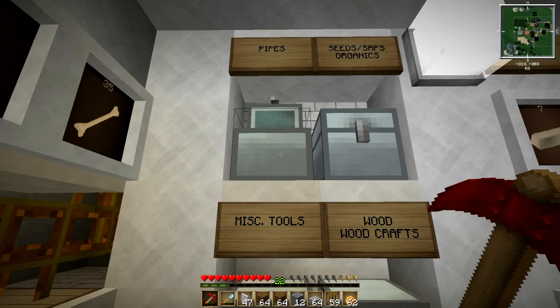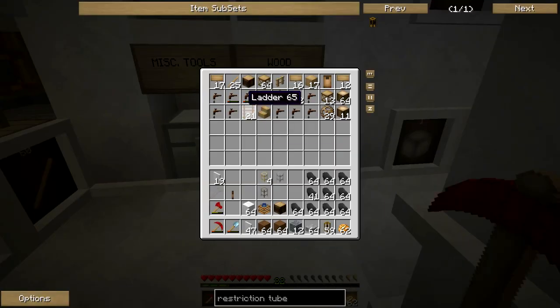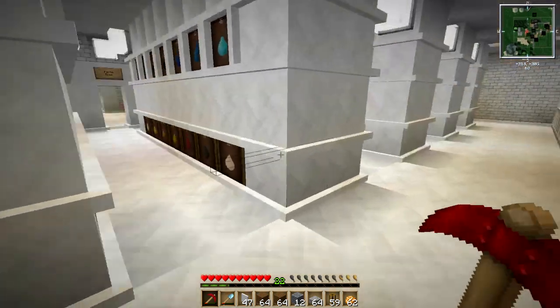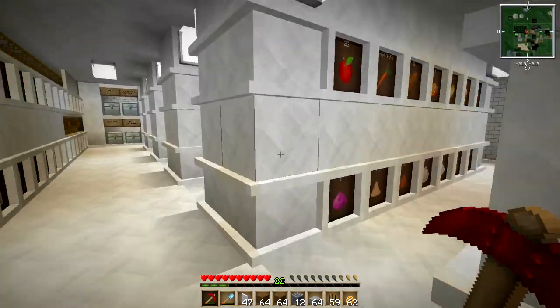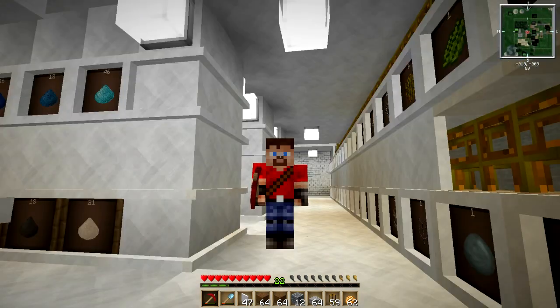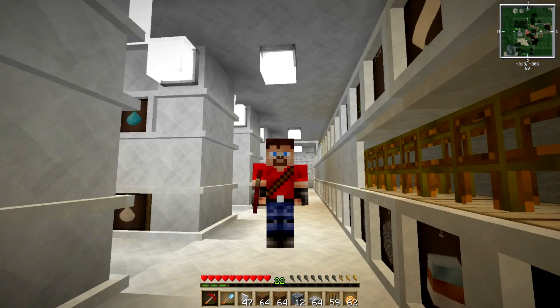So here I've got a chest for pipes because we use a lot of pipes, seeds and organics, miscellaneous items, hand tools, swords, armor, and wood crafts — because we just can't have barrels for everything. I'm really happy with how the storage warehouse turned out — it is looking fantastic. I want to thank all of you guys who have been following the series and leaving such epic suggestions and ideas in the comment sections.